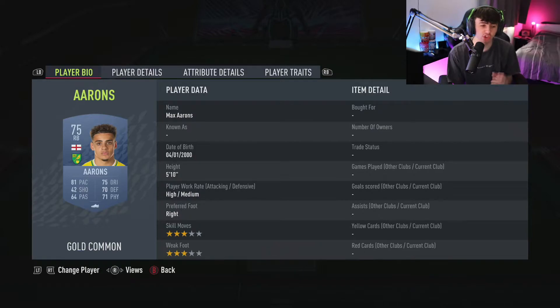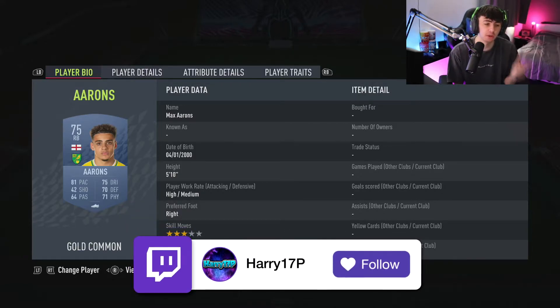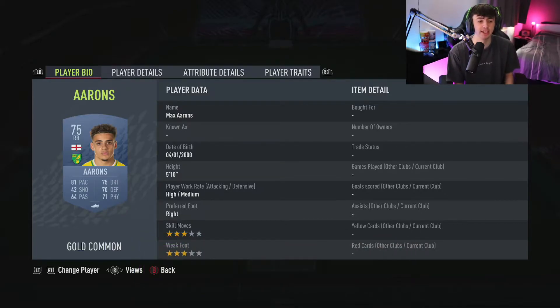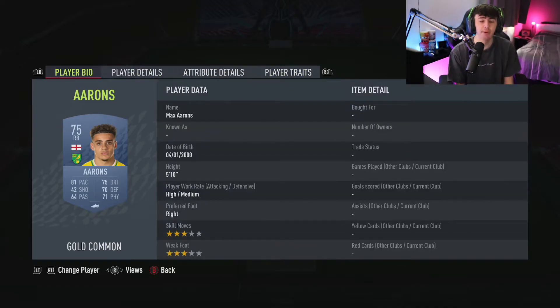At right back, we're going for Max Aaron, playing for Norwich — 75 rated. He's actually very good: 81 pace, 70 defending, 71 physical, 75 dribbling, so he can get up and down the wing nicely. Stick a shadow card on him and he'll have 91 pace and 80 defending — a very nice Premier League right back. His speed dribbler trait means he can get up and down the line very quickly to put balls into your strikers.